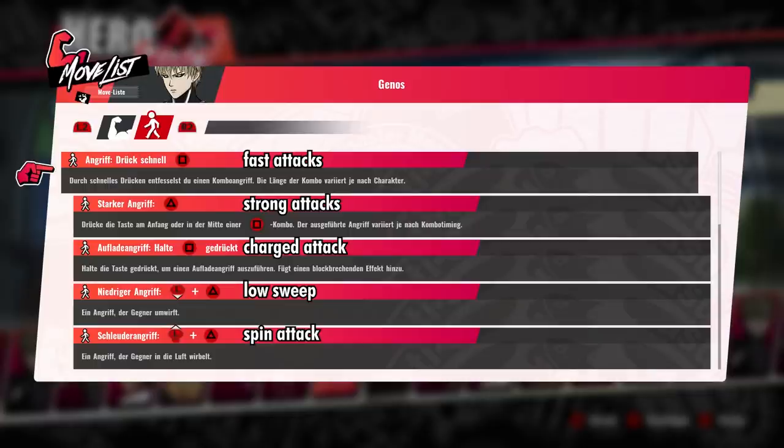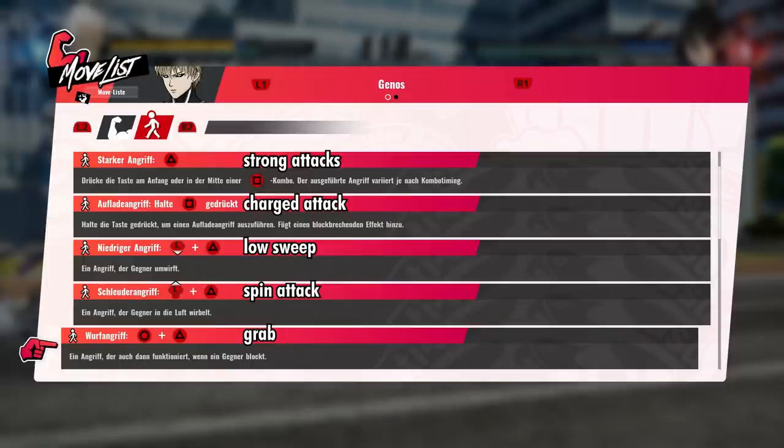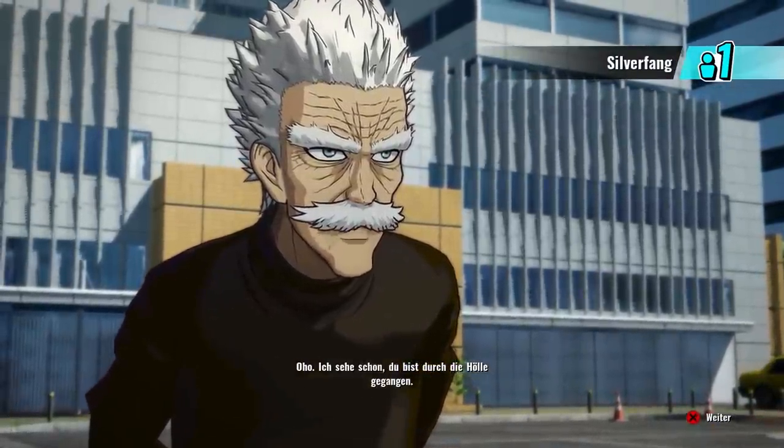You can tilt the left stick down or up for different attacks with triangle. The down tilt is a sweep attack, and I believe it's just another tool for optimal combos, kind of like the up and down tilts on Jump Force. The up tilt is actually called a spinning attack, so maybe this one catches sidestepping. And if you want to grab, you hit triangle and circle at the same time. There are more buttons, but unfortunately this footage doesn't go through all of them.